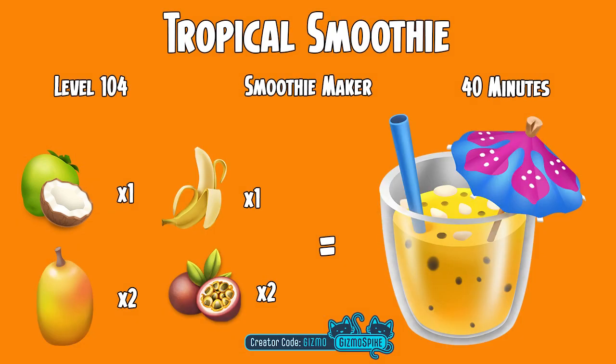Next we have the tropical smoothie. The tropical smoothie unlocks at level 104 and is made over in the smoothie maker, taking 40 minutes to make. You will need two coconuts, two mango, one banana, and two passion fruit to make the tropical smoothie.